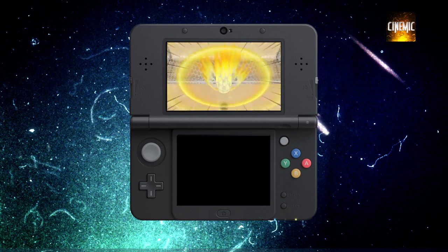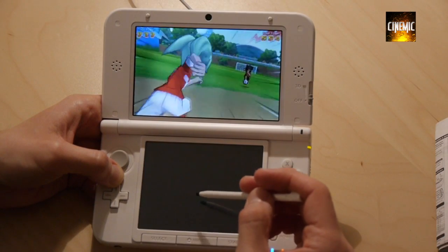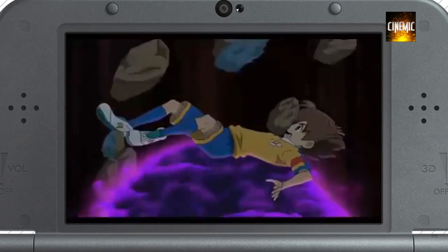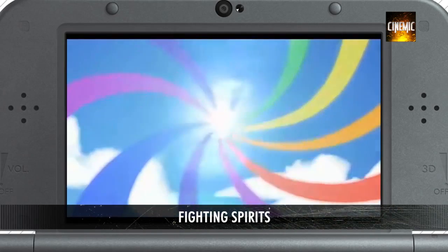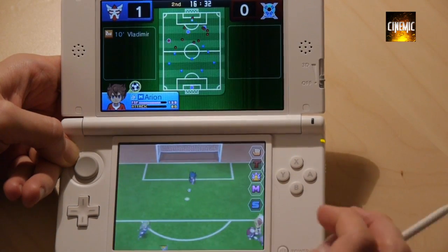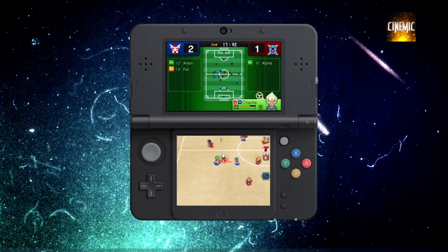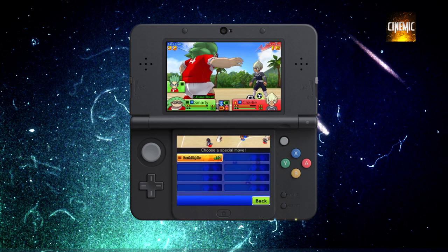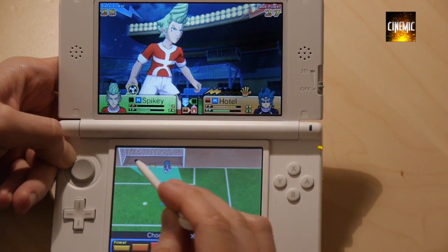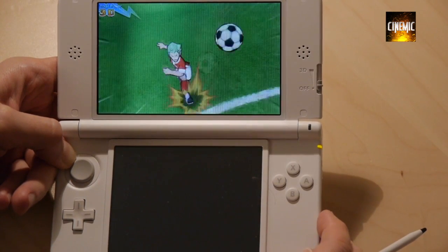Quando encontras um adversário, o jogo passa para uma visão na terceira pessoa, onde decides se queres driblar ou usar um poder especial que te permite executar ações explosivas como chutar uma bomba que leva tudo à frente. Também de volta estão os Fighting Spirits, poderes que aumentam as stats dos teus jogadores e os vestem numa armadura saída dos Cavaleiros do Zodíaco, permitindo-te jogadas ainda mais poderosas. A Level 5 introduziu ainda a habilidade de Mix & Match, onde podes combinar um jogador com a aura de um companheiro, técnica essencial que abre imensas possibilidades.